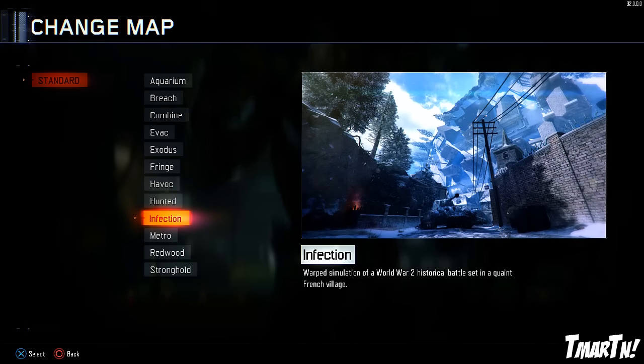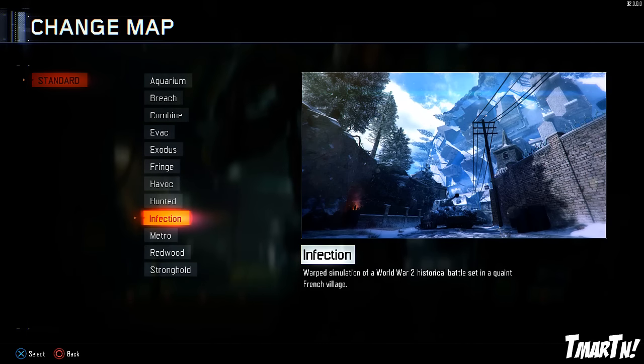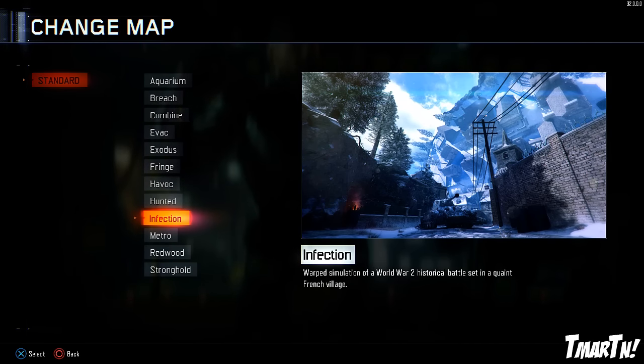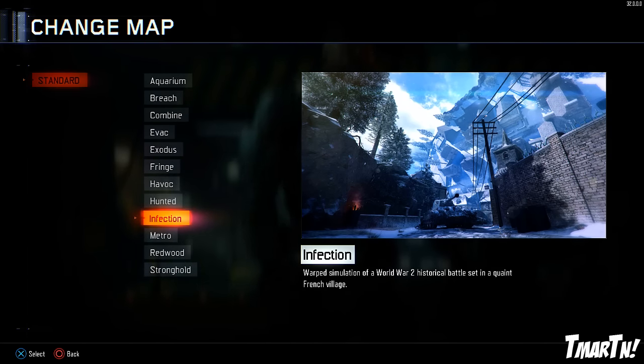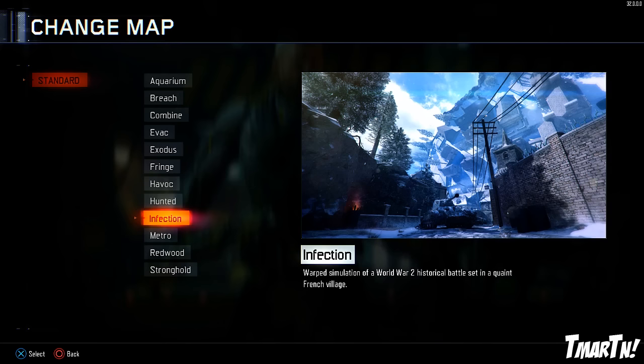What's going on guys? T-Mart here and today I wanted to show you guys the craziest map we have ever had in Call of Duty history — and I'm not saying that lightly. This is by far, hands down, bar none the most insane map we've ever seen. As you guys can see by this preview image, there's some straight-out-of-Inception stuff going on and it's absolutely insane.